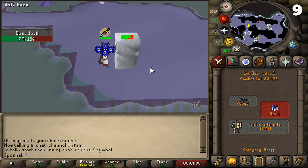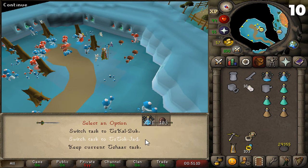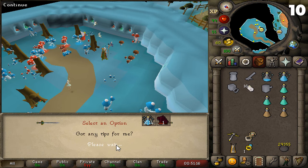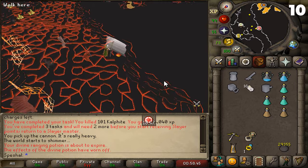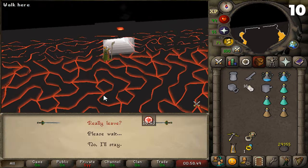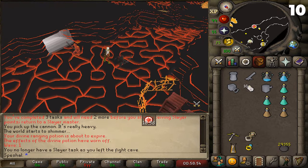You also have a chance of getting ancient shards and dark totem pieces here. Tip number ten. If you're ever assigned a TzHaar task that you don't feel like doing, you can actually skip this task for free by choosing to kill one of the bosses — Jad or Zuk — instead of killing the TzHaar people. After you select the boss task, all you need to do is walk into the cave and out of it, or die inside, and you will essentially fail the task. This will allow you to get another task for free, ensuring you don't have to use any points to skip or lose your streak by resetting with Turael.